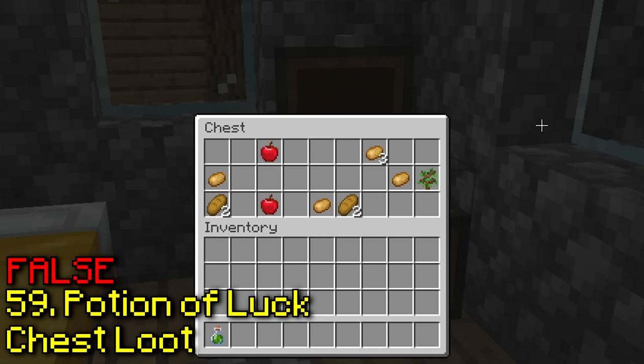Furnace minecarts now work like regular furnace blocks. I'm right-clicking it and nothing is happening — let's try it with food in my hand. Still nothing — this one doesn't work.